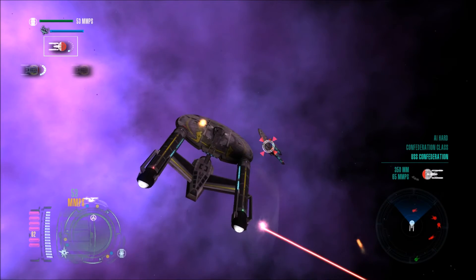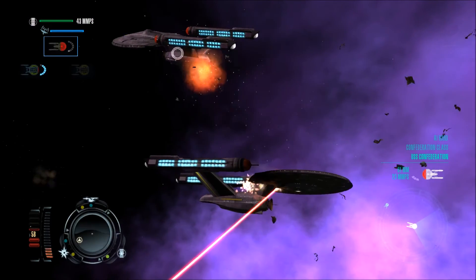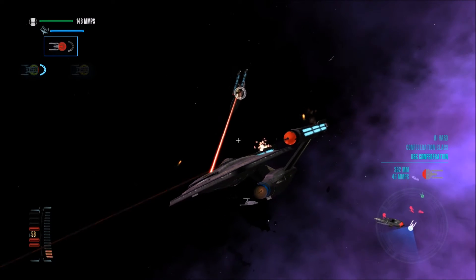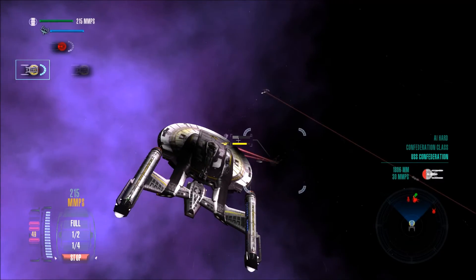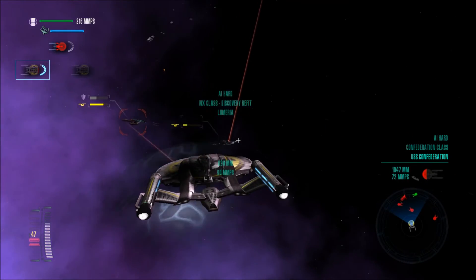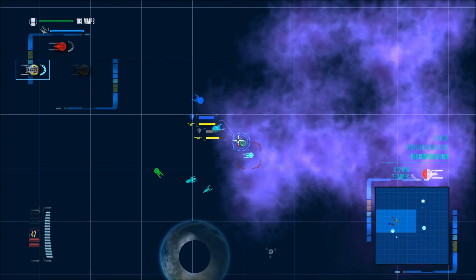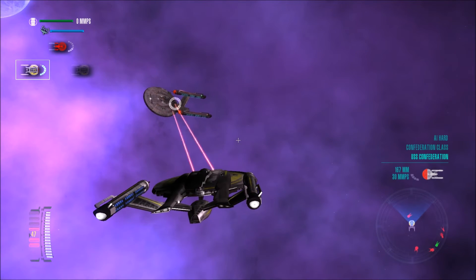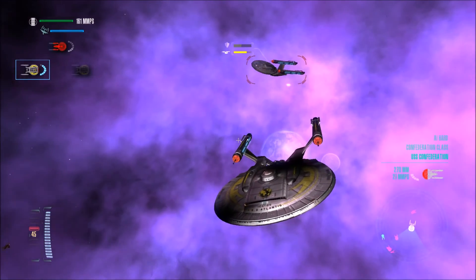I just got hit by some pulse phaser. Let's put power to the shields — actually, put it to the weapons. Shields are down, who needs shields. Even though the Terran Empire might be ahead of the Federation in terms of technology, these AI hard ships are defeating our fleet. It's just our two ships versus pretty much all of their ships — they already defeated our allies somehow.